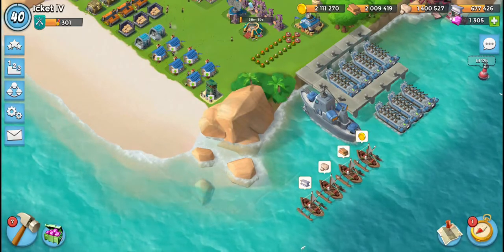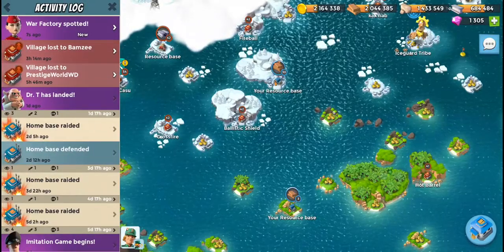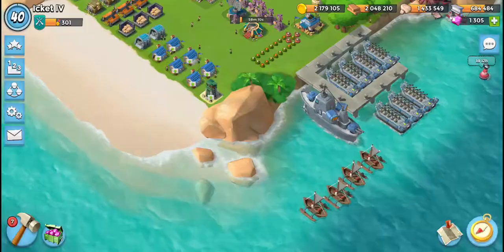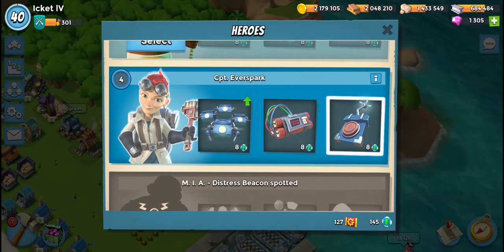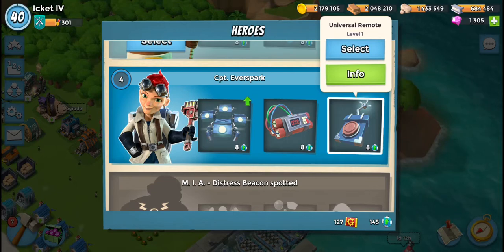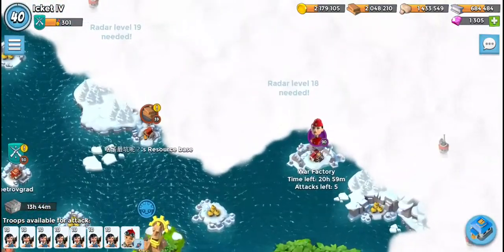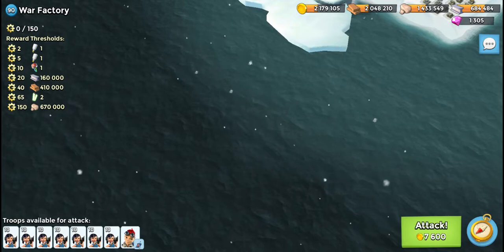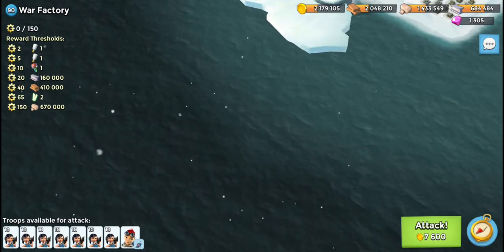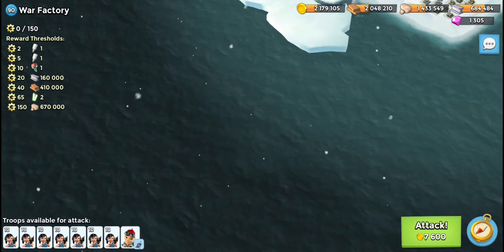Yo yo yo, it's got in the house — there we go, it just popped up. War Factory, six seconds in, and let's take a look at what you have to offer. Universal remote. Here we go, come on, let's take a quick look. War Factory — it's a harder one for the little people to get. The iron and wood you need 40, that's quite a lot.